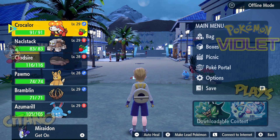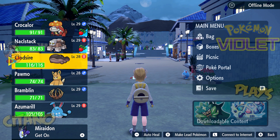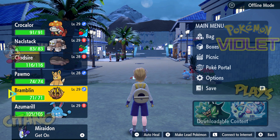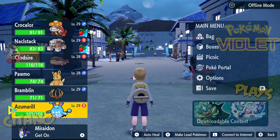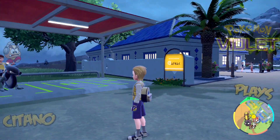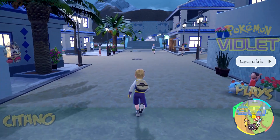Naclstack won't do well here, same with Crocodile. Cloudsire would normally struggle, but it has Water Absorb so it'll actually be immune. Pawmo is great, as is Bramblin. We have Water, Electric, and Grass coverage. Azumarill is also fine — while Water doesn't do great against itself, it's still resistant, so just use non-Water moves and you'll do fine.